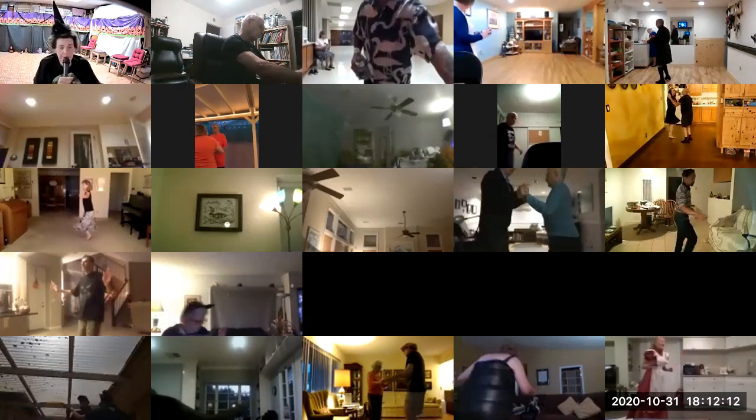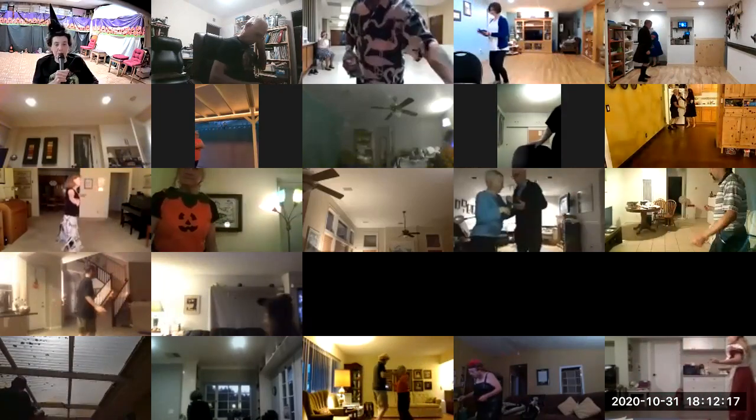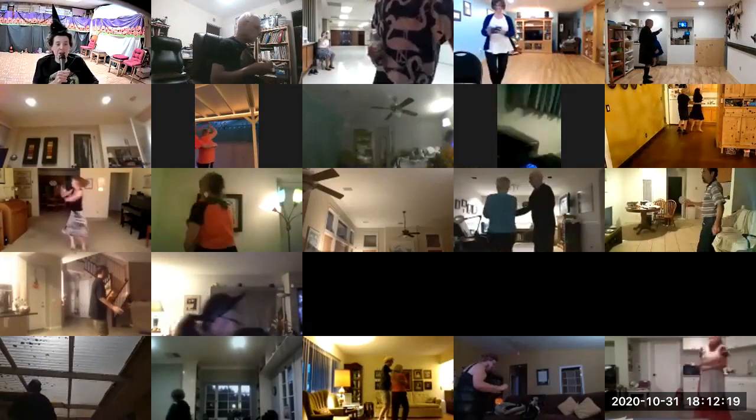Wrap her up. Unwrap. Change sides. Find three and touch. Wrap her up. Unwrap. Change sides to semi.